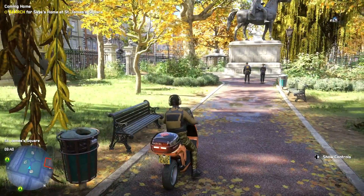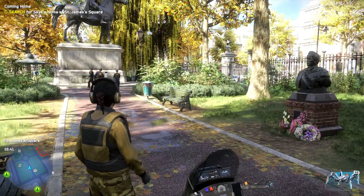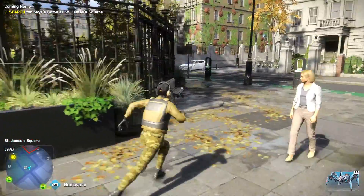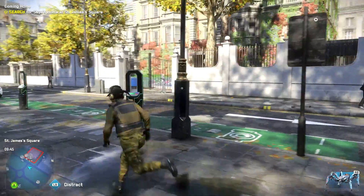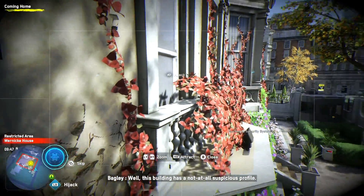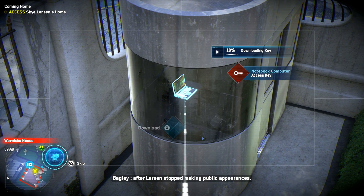Hi-di-ho there players, this is Dundee Chief playing more Watch Dogs Legion and I'm doing the Coming Home mission. I need to search for Skye's home at St James Square. There's a red house over there so I'm guessing it's that one. This building has a not-at-all suspicious profile — the property is owned by Kakani Medical but there are records of basement digging paid for by Brokertech. I believe you just found Skye Larson's London residence, famously vacated two years ago after Larson stopped making public appearances.